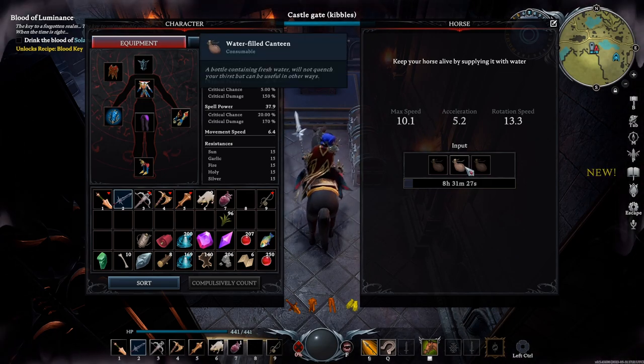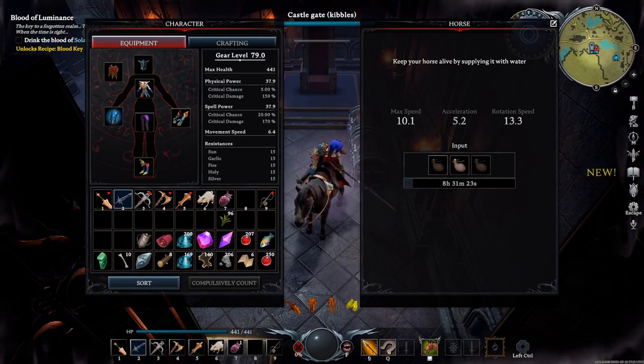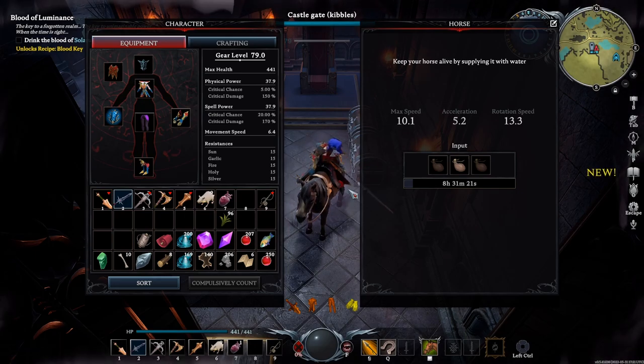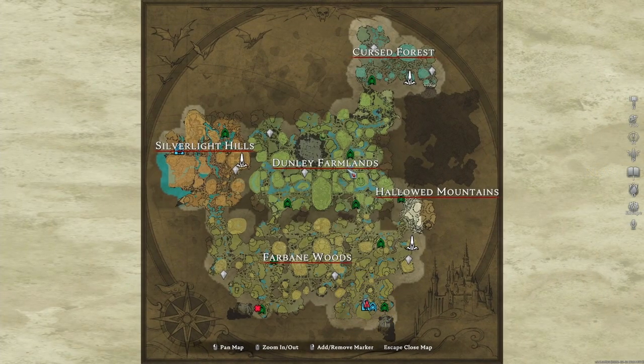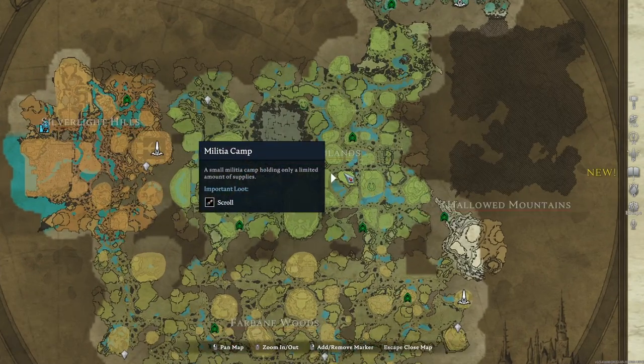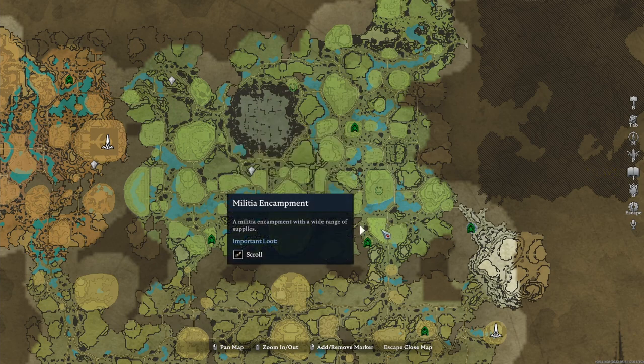If your horse runs out of water it dies, so if you like a horse with good stats, be sure to fill it with a ton of water-filled canteens. As far as I'm aware from all my testing, finding a good horse is literally just RNG and does not even depend on what zone it's from. The best place is probably the Dunley Farmlands — you can mouse over areas and one of the important loots listed is horse. At some places it doesn't say horse but there's still a chance, like the militia encampment.